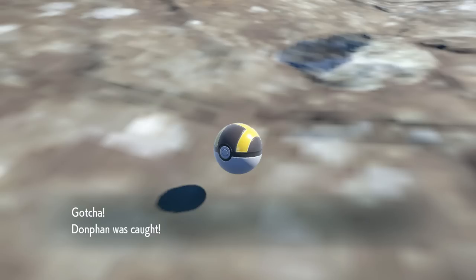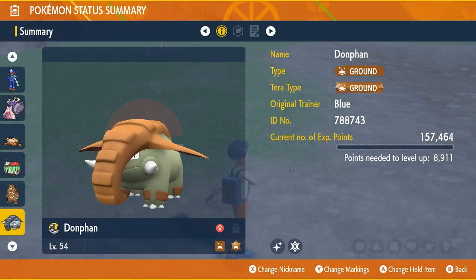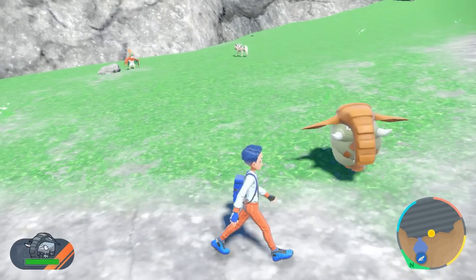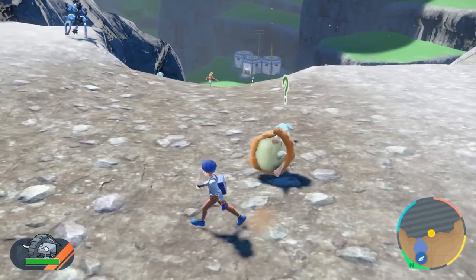And we caught it — there we go. Shiny Dawn Fan, right before the sandwich was about to run out, so that's pretty nice. I'm going to guess Lax. It's Rash — a Rash Dawn Fan. Not a good nature for it by any means, but still cool to see in the wild nonetheless. I love the way it rolls around just like it actually does.